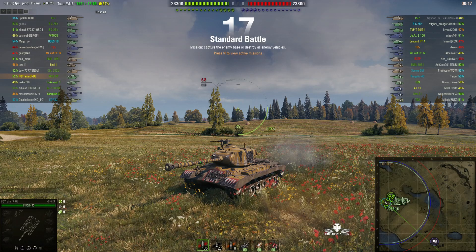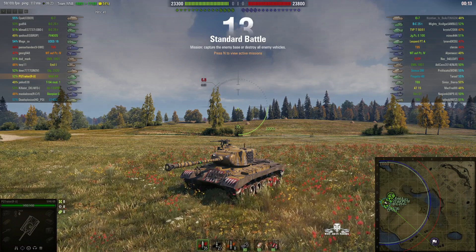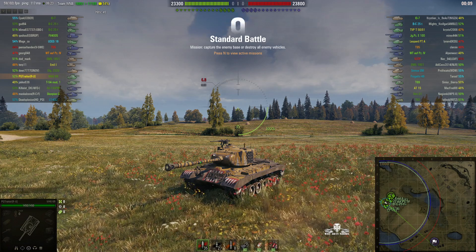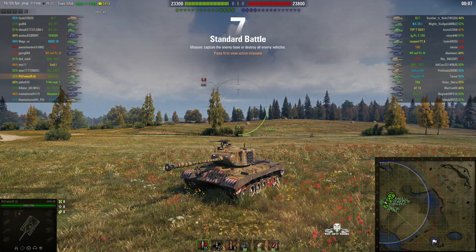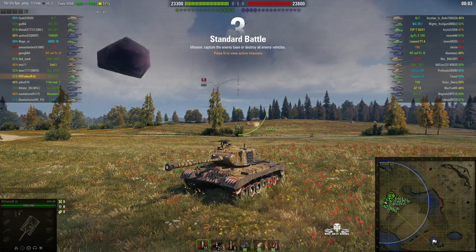Welcome back to WhatRT Noobs with General Disturbance. This is an M46KR pattern - the Ripper pattern - the tier 8 American premium medium, located on the north spawn of Malinovka under the command of PG Traitor.